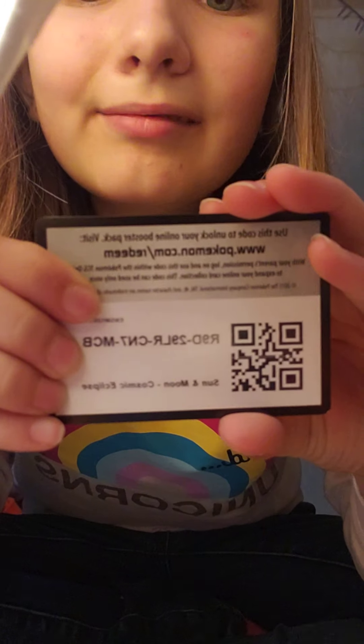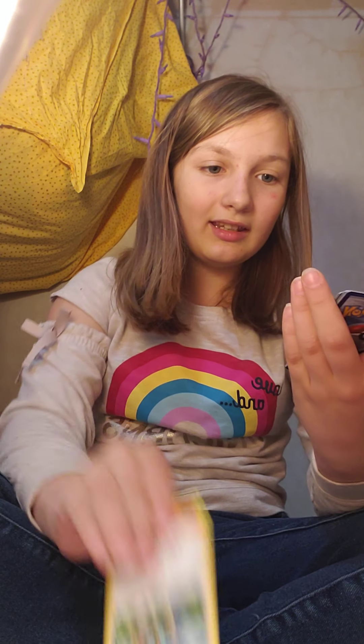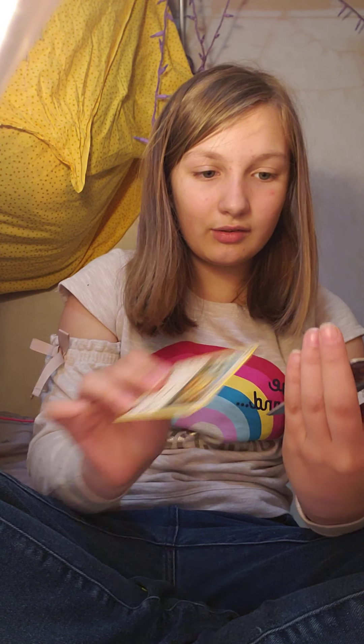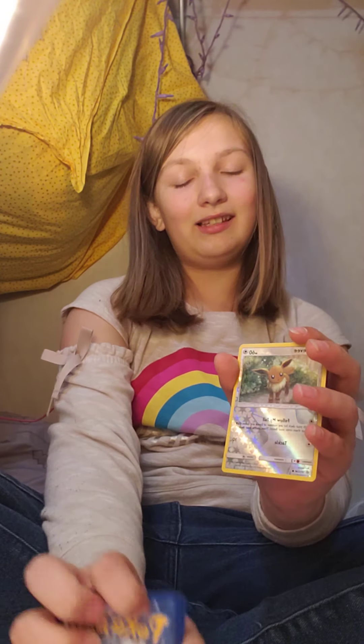Here's your code card everyone. One, two, three, four to the front. Fire energy. I got a tag team trainer card - Mallow and Lana. Goddess Dream Energy. Unidentified Fossil. Pikachu. Teddiursa. Nosepass. Leon. A reverse Eevee - you have to admit Eevee is one of my favorite Pokemon because of its evolutions. Alolan Sandslash. That was a green code but we still got some good cards.